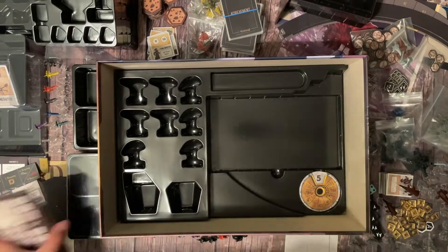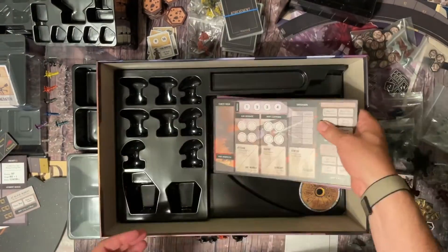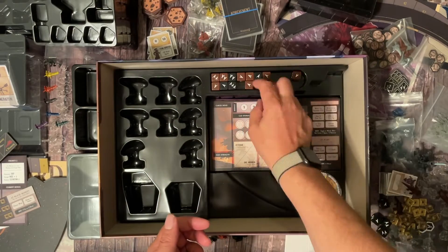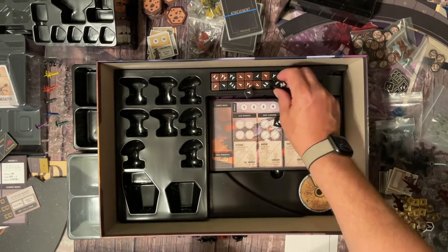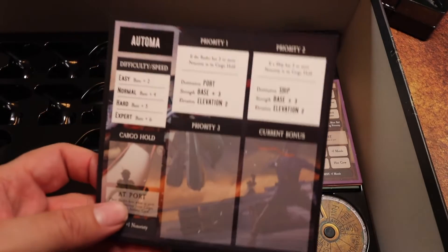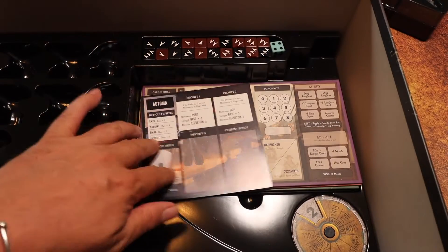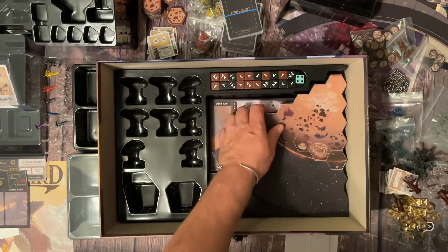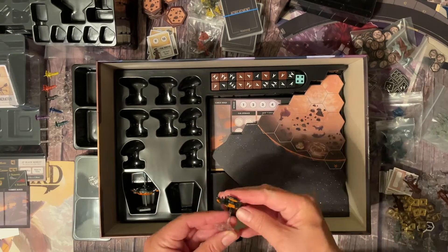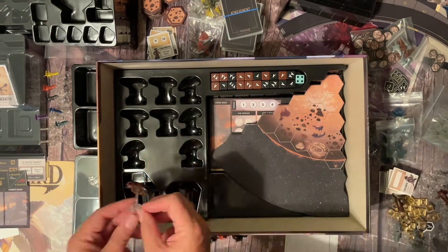I'm going to start with the speed dial and then the scout ships on the bottom. I'm also going to put all the different ship boards in there, and the dice — all the dice and the wind dice fit in this little slot on the side. The Automa board and the one-versus-all board can go in here too. The game board fits in there just fine — it doesn't have to be wedged in a weird way — and the fully assembled trading post and the black market fit in there too.